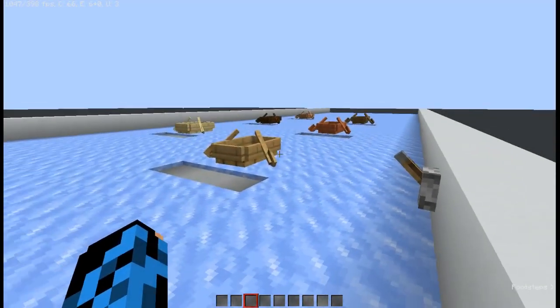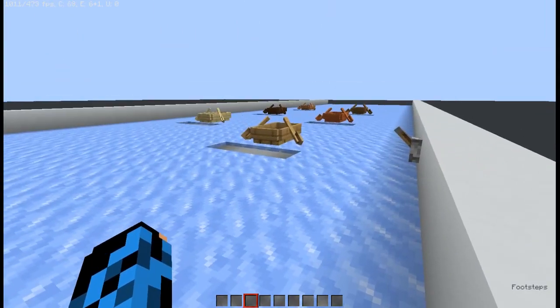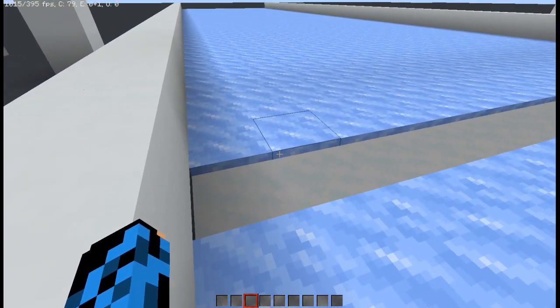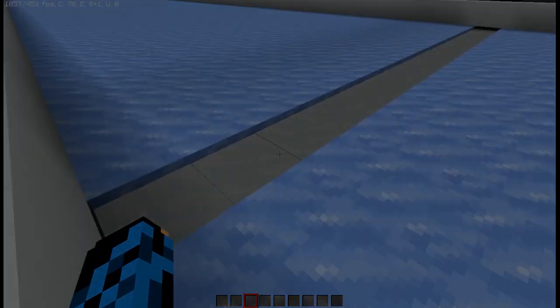Also, if you're doing an ice pack raceway, snow layers can be built up for the start line and starting positions. If you leave it one layer short at the top of the ice, it won't slow anything down and the boats won't get caught on the gap.